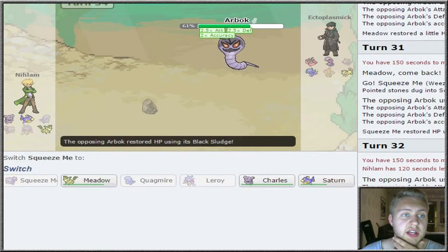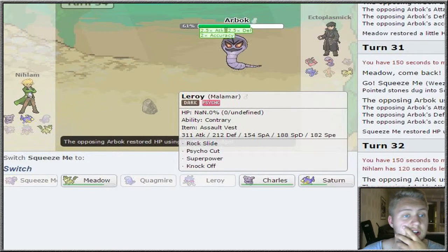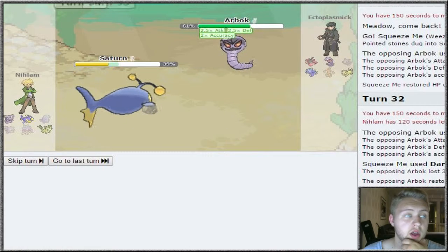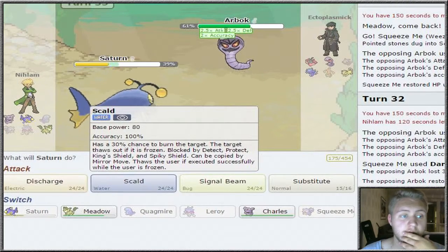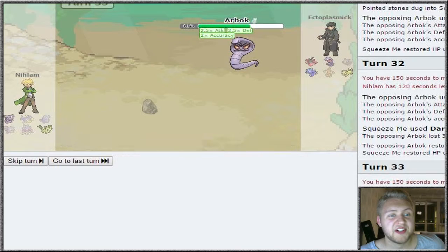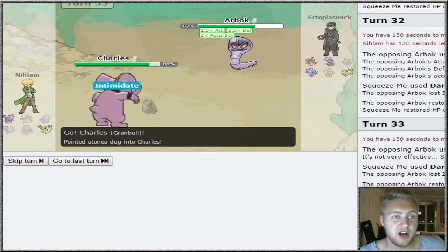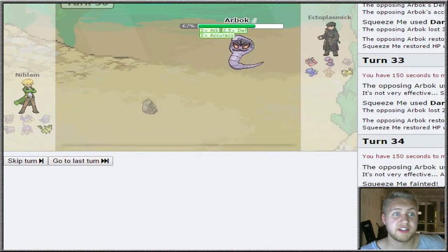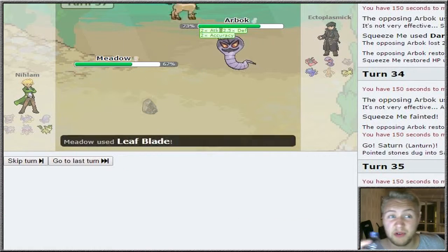I don't think it really mattered since Arbok has such high Attack. I gotta go into something that can take Special hits - I need Leroy for this. It's Saturn, our only hope, but I doubt we can take more than one hit. I go for Discharge as it goes for Earthquake, killing Saturn. He pretty much won the game. Arbok is awesomely set up - it can Gunk Shot everything. We get into Meadow and get killed by Arbok.